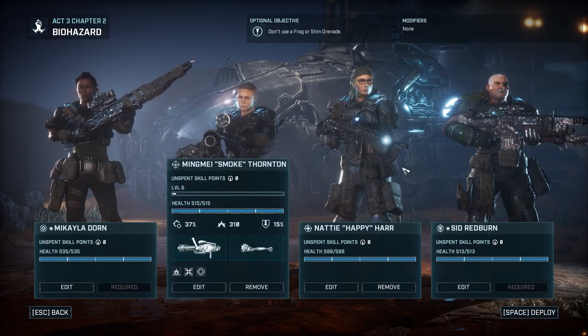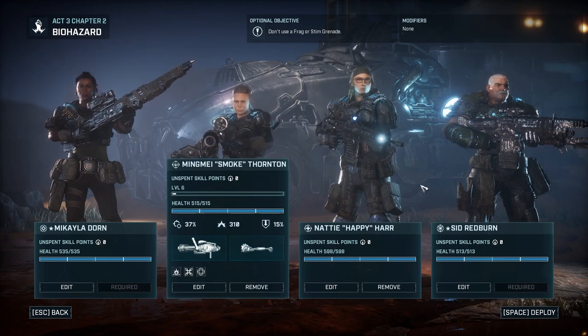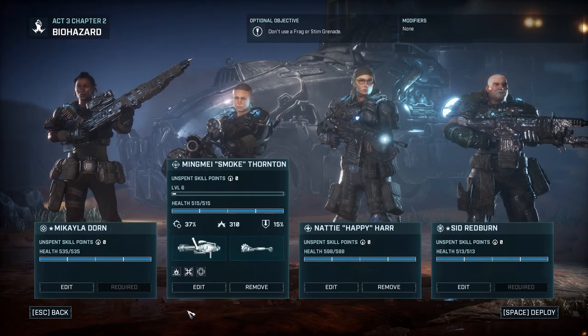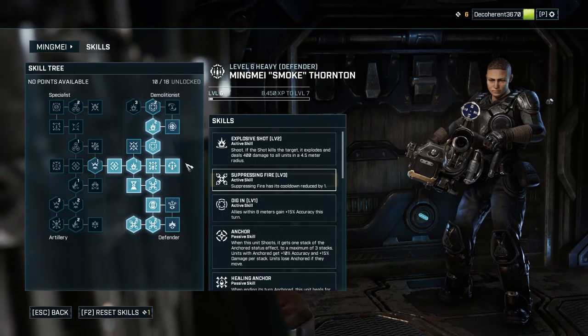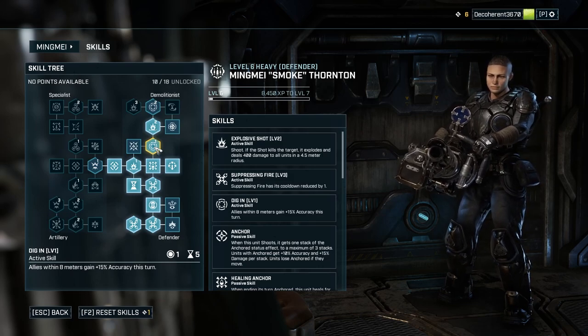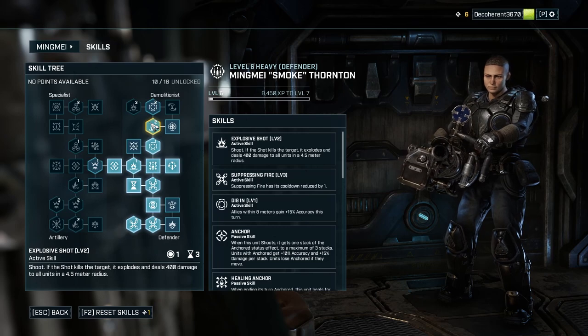Here's my setup, which is both common and a little strange. I am, of course, bringing Ming Mei — because of course I am. She had another level up; I started moving her in this direction. So now with 'Dig In,' she's got a plus 15% accuracy buff she can give. I like that one quite a bit. And then explosive shot too — that's going to be fun. I love explosive shots, so hopefully we'll get a chance to use it.